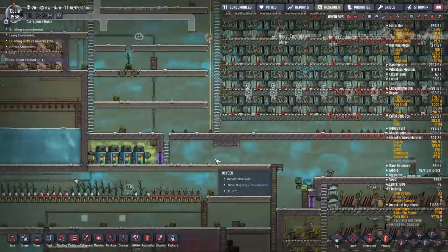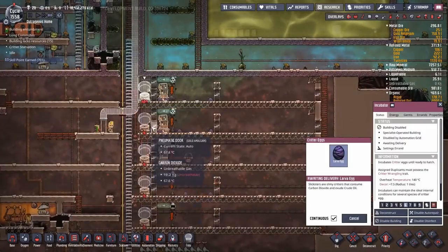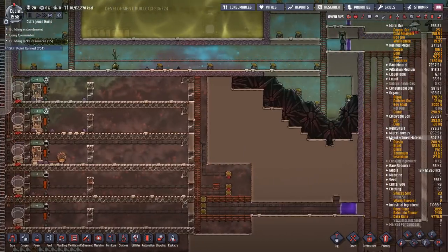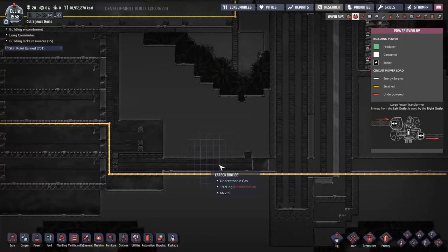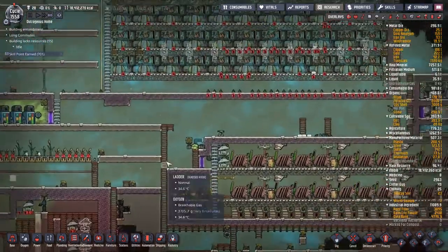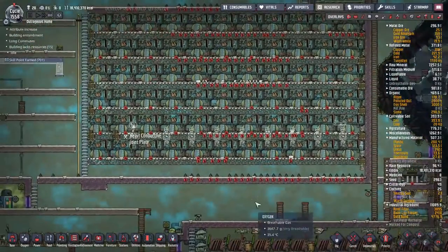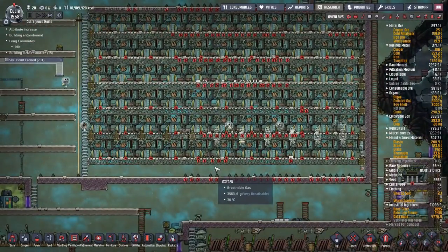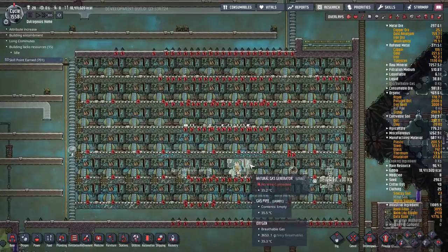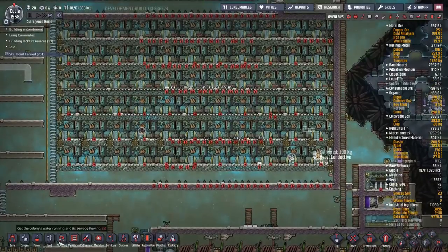I've horrifically forgotten something — I turned off a bunch of incubators a long time ago. The reason was I wanted to use the power for the vacuum pumps over here to get this place vacuumed out. I'll turn those all back on so the critters can start multiplying again. I'm going to need about 36 to 40 slicksters when the time comes, which also means I'll have to train up some dupes to handle ranching.